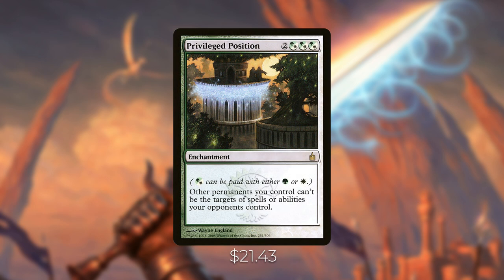Privileged Position is an $18-$19 card — an enchantment that gives other permanents you control Hexproof from opponents' spells and abilities, forcing opponents to have enchantment removal. It was reprinted in the Selesnya Guild Kit, where it dropped in price, but has risen since due to limited supply in that reprint. Combined with Sterling Grove, opponents can't target any of your permanents unless they have a board wipe — an extremely powerful two-card combination.